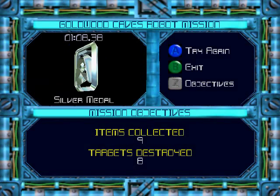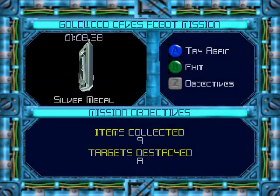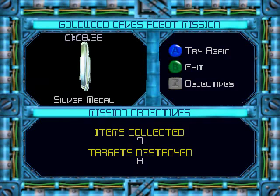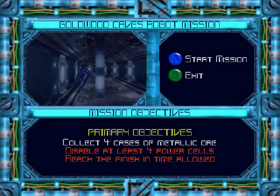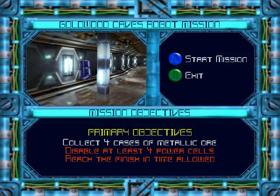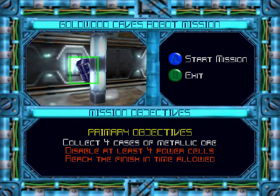I got a silver. Not bad. I don't even know what the prize is for getting a gold or a platinum, but I don't really care. Anyway, we're done with Goldwood now and there's only one place left to go. I'll see you guys back at Mizar's Palace.